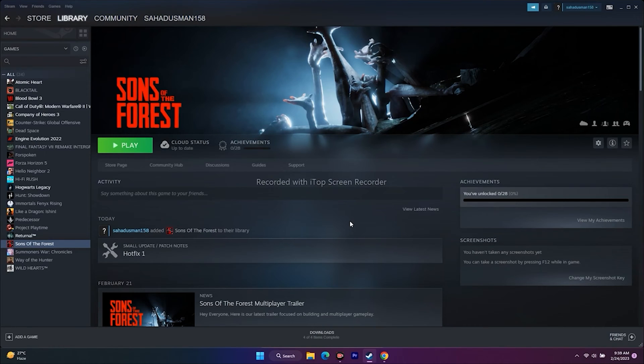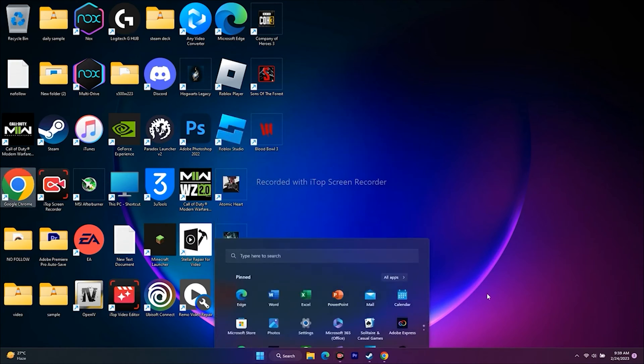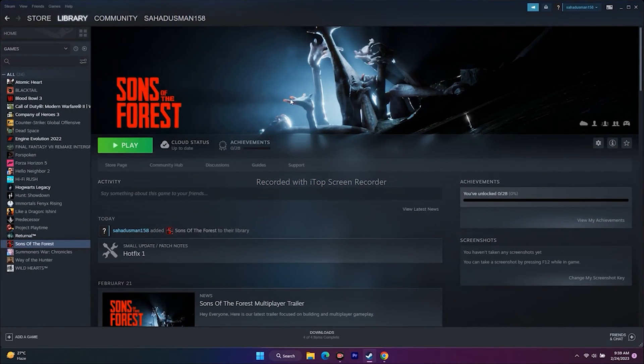The first thing you have to do is a simple restart. Sometimes a simple restart can fix a lot of issues. Go to the Start menu, click on this icon, go for Restart, then try to play the game. That's the basic first step.